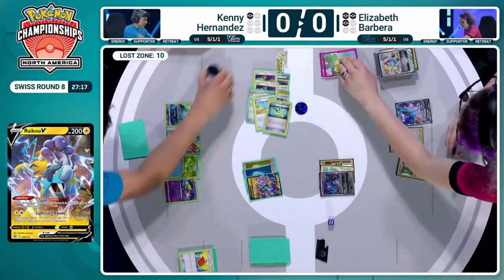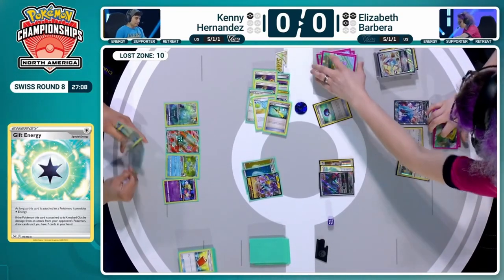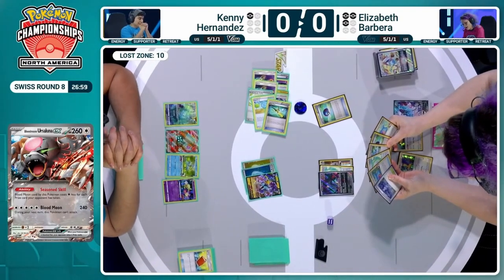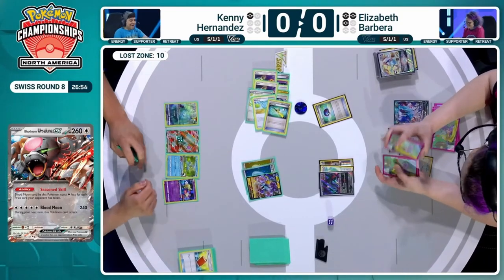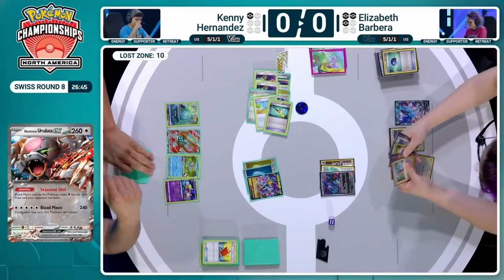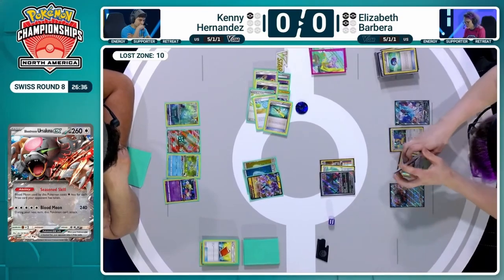The Lugia does need to hit the discard pile — that's fairly important. Fluttermane comes active. Blood Moon Ursuluna will return KO pretty easily, putting Elizabeth down to a single prize remaining. Does Kenny have enough to take that final prize? Gusting would do it with your own Blood Moon Ursuluna. But Blood Moon Ursuluna does not KO Blood Moon Ursuluna. Right now, with four damage counters, if Elizabeth takes a KO with Blood Moon Ursuluna, Kenny cannot respond with his. I only think Elizabeth has one Gift Energy remaining in the deck — so it's still an awkward situation.